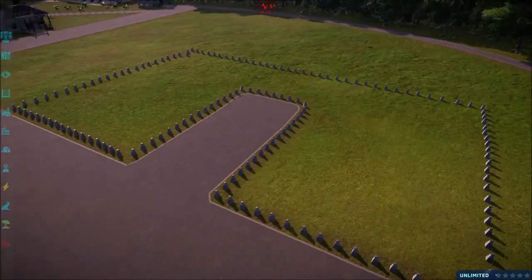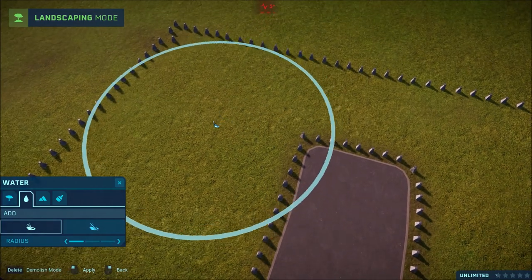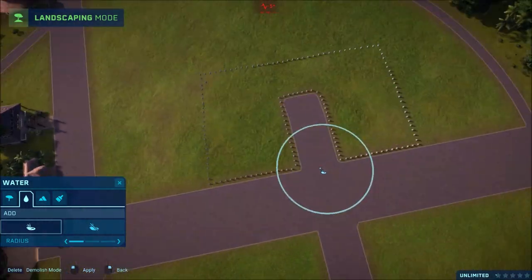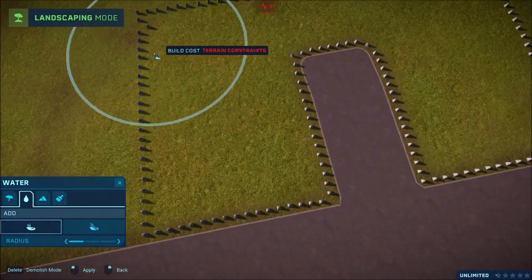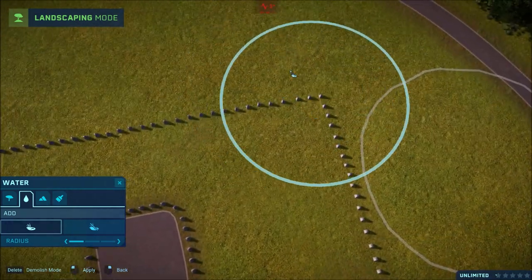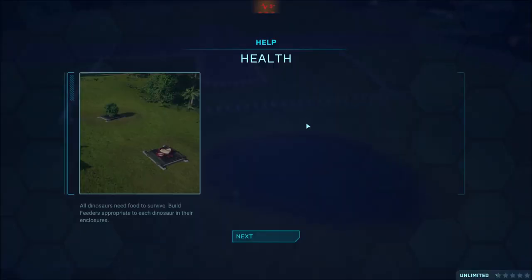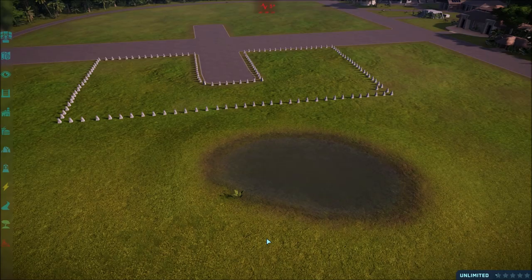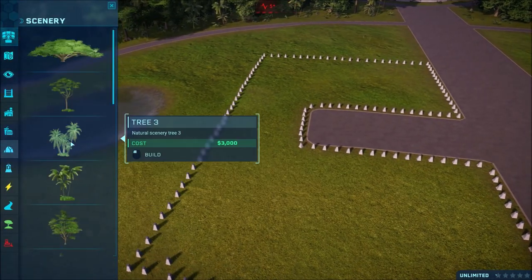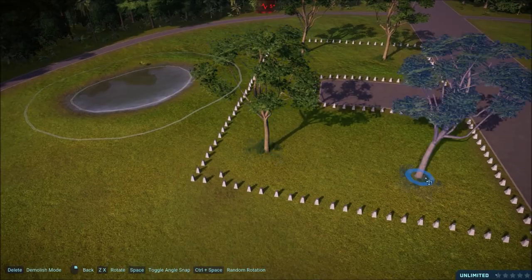Okay, so we've somewhat done our first little area here. It's a lot smaller of an enclosure than I thought it would be. Let's give it some water — oh, we can't give it water. We can't even give it water. That sucks. So we'll probably have to put down water before anything else. Let's just make it look a little bit nicer.